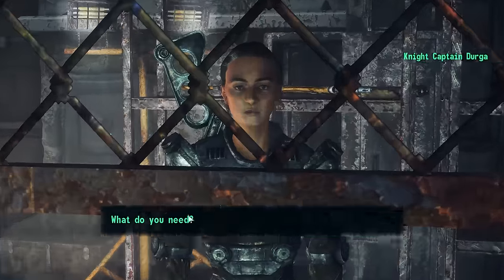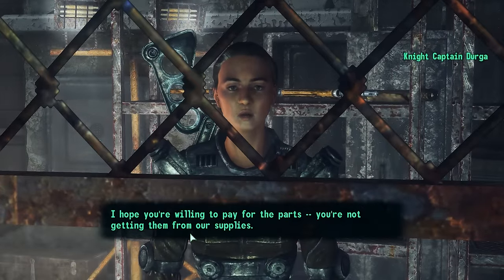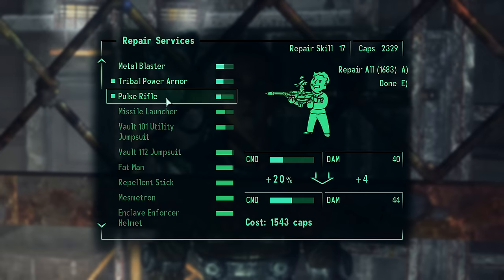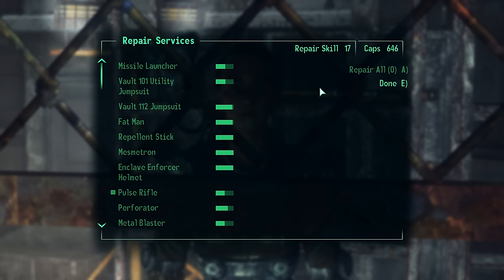Jirga, sell me stuff. I need to repair stuff. A pulse rifle — that's almost shot. And then my tribal armor needs help. Yeah, we need all that, so let's do it.